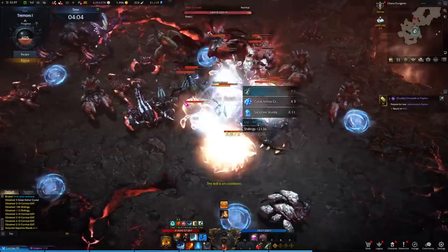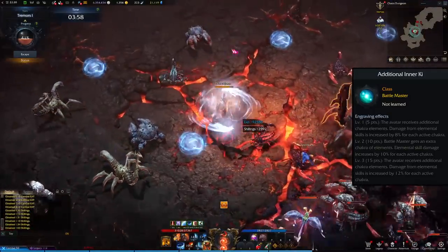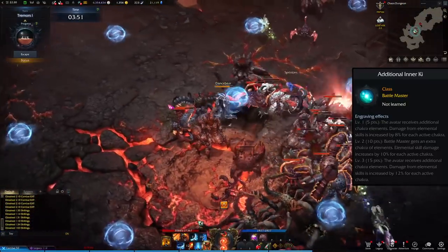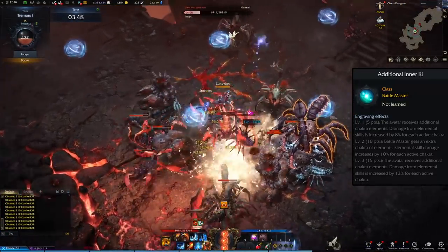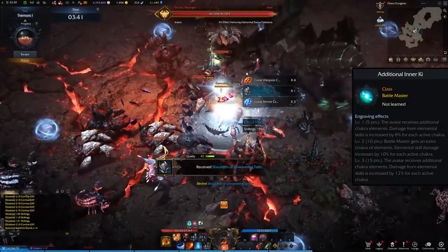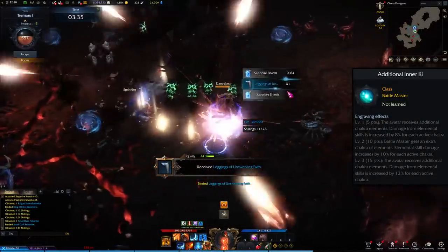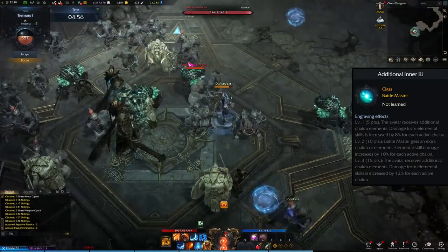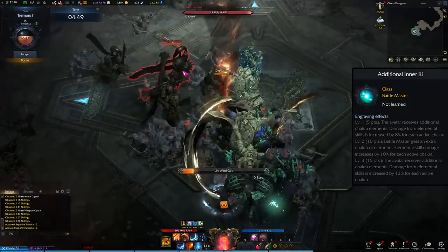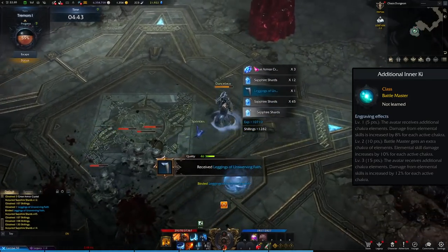The first class engraving is Additional Inner Key. The avatar receives additional chakra elements — your elemental orbs — so you can store an extra orb and get more damage on your spenders for each active orb you have. The more orbs you have, the stronger your spenders become. This lets you build up more and spend more — you can potentially run two or three spenders alongside enough builders. This is the build that leans into the elemental spender side.